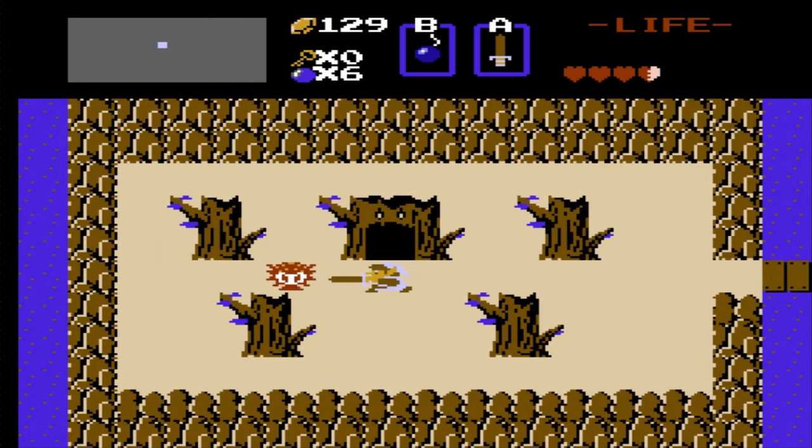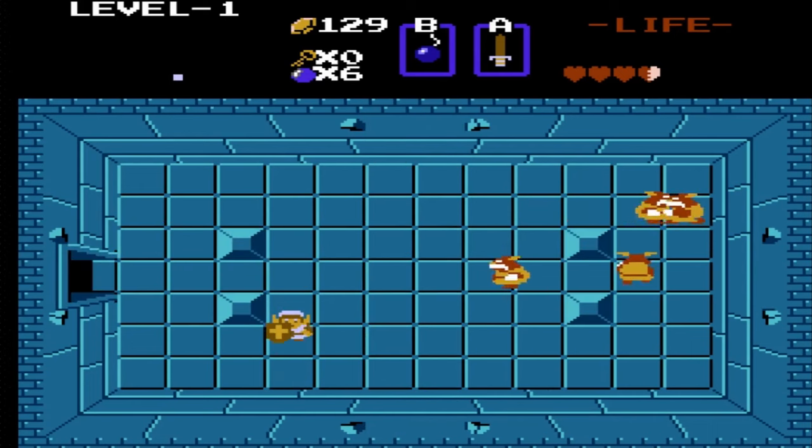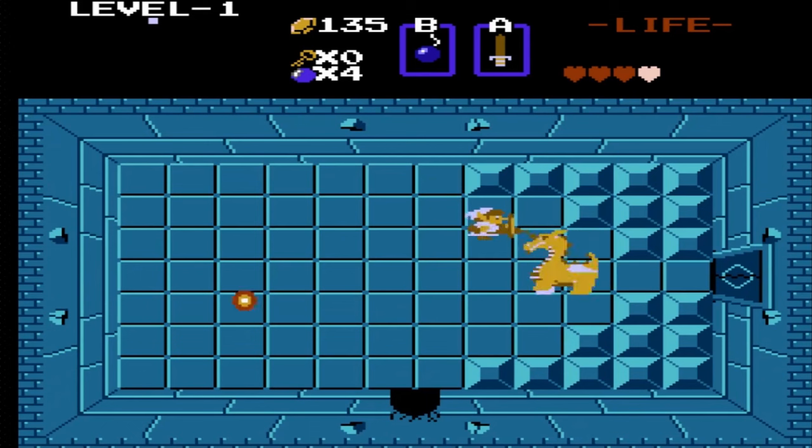The first dungeon hasn't moved at all, and it lulls you into a false sense of security that maybe the second quest is like Super Mario Bros. Second Adventure, where all you're going to be doing is dealing with stronger enemies. But then you get inside and find out that it's an E. And now we don't know what to think. Fun fact: you can skip over 80% of this dungeon because this dungeon is poorly designed, like most of the second quest.